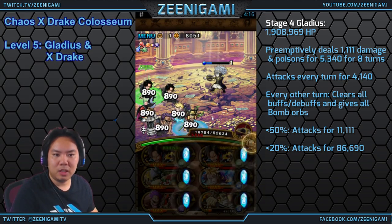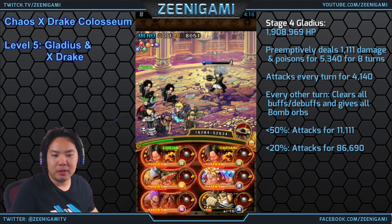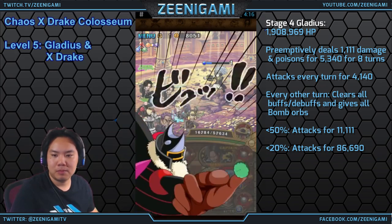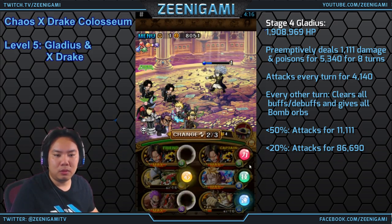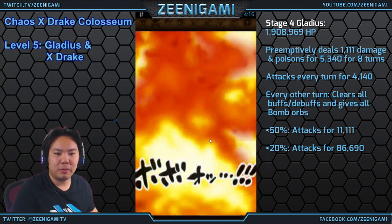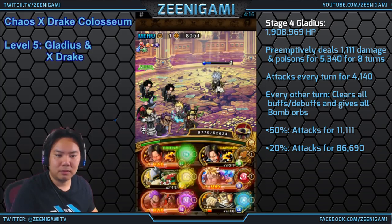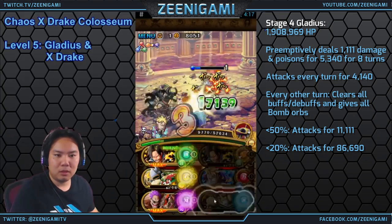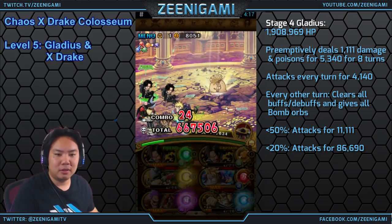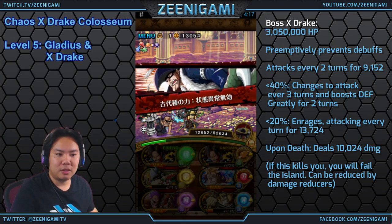Avoid his 20% health threshold, as he will attack for 89,000 damage. Below 50% health he boosts his attack to 11,111 damage. With this team we don't have to worry too much about health because we have Marco — Quick Marco is nice because he also boosts orbs. Use Ace to lock orbs and carry them into the next round against X-Drake. Make sure you take down Gladius. Always plan for poison damage — keep an eye on your health before using your Ace special so you don't die to the poison.